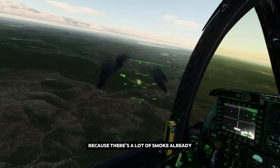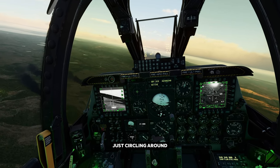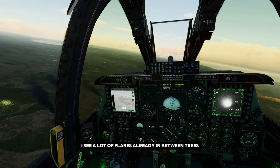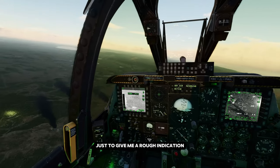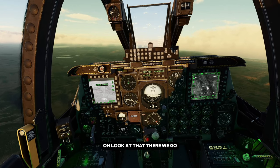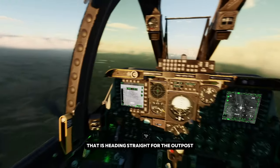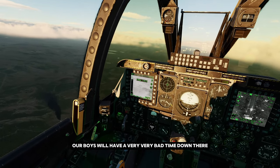We have to hurry up because there's a lot of smoke already, and I don't want to spend too much time just circling around high in the sky to see what is going on. I see a lot of flares already in between trees — this is what our guys are doing down there, just to give me a rough indication of where enemy presence is. I do see a lot of smoke here at our outpost. Now, that is 100% an enemy tank that is heading straight for the outpost. And if we're not going to do anything now, our boys will have a very, very bad time down there.